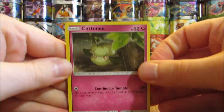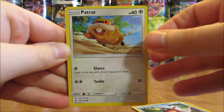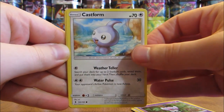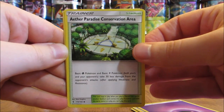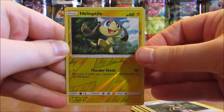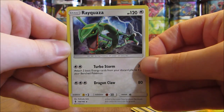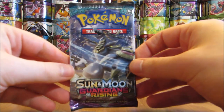This pack starts with a Cottonee, Carvana, Petrat, Gothita, Cast Form, Psychic-type Energy, Aether Paradise Conservation Area, Tentacruel, Mallow. Reverse Hollow of a Helioptile, another Common. And the Rare here is a Rayquaza. I like how not just 7th generation Pokemon are in this set — there's a mixture of different generations.